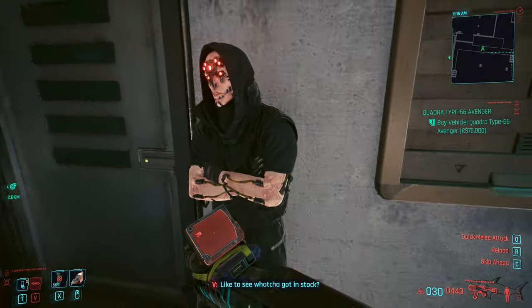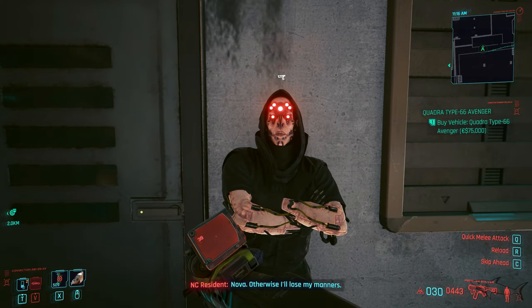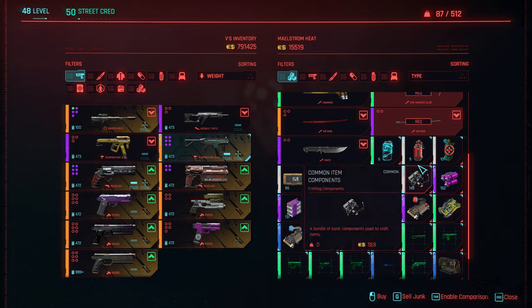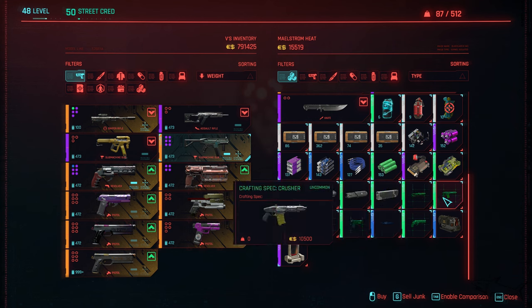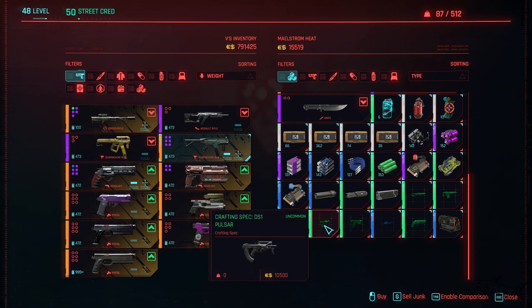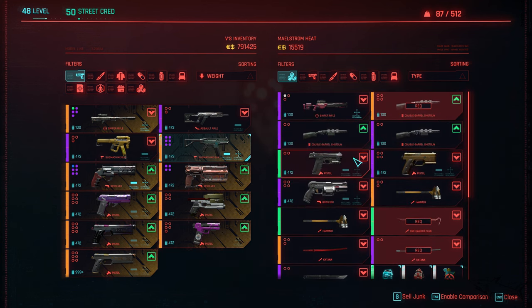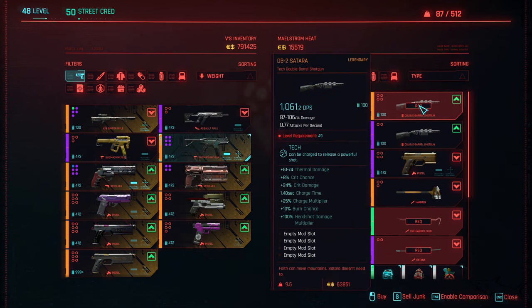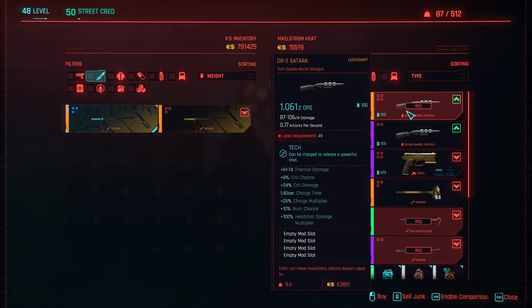Let's see what this guy has. We have a lot of legendary weapons right here. I think a recipe — a legendary for a weapon. We have the carriage, the crusher, the overture. We have the katana, a really awesome sword, and the Satara — I don't even know if I have this gun as a legendary. This is something I need to buy, but it costs a lot of money — 63k. That's huge.